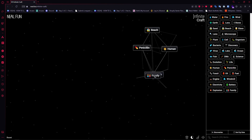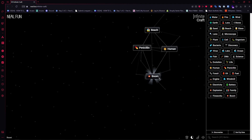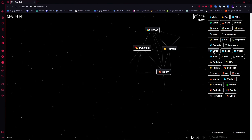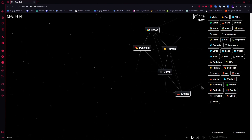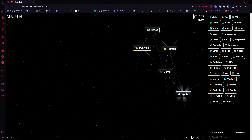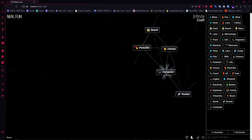Once you have explosion, go for human and then another human to create family. Combine explosion with family to get fireworks. Then go for another explosion to create boom. Once you have boom, add virus to create bomb. Then go for engine and another engine to create rocket.